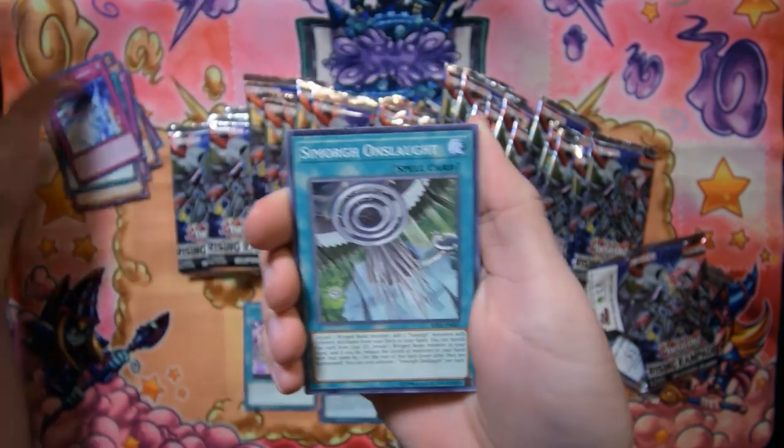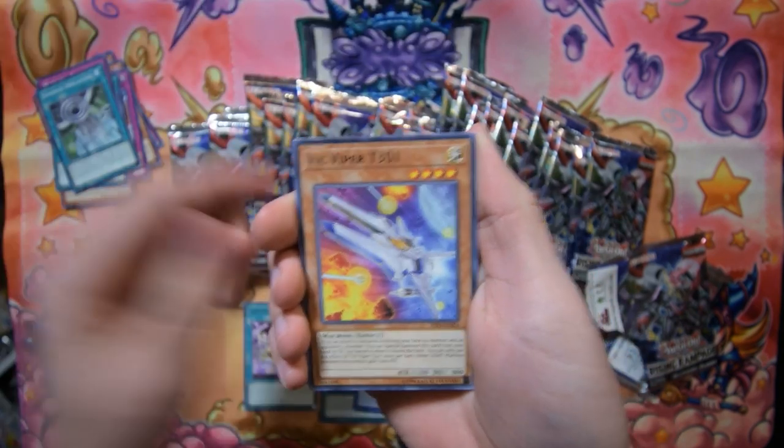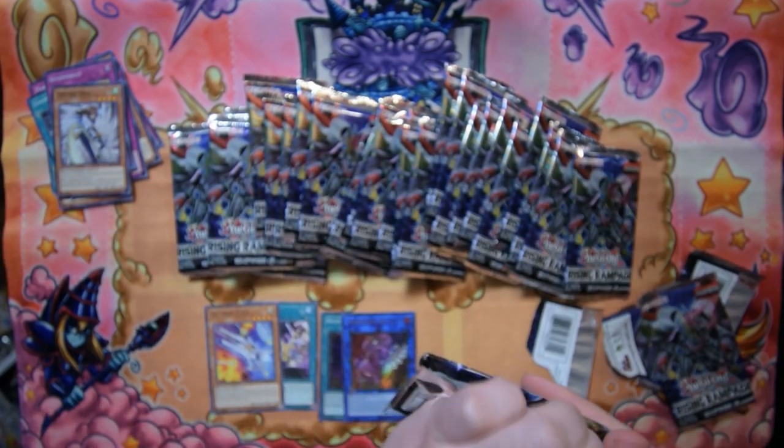Marincess Current, some more Onslaught, Shaman of the Tenyi — nice. Vic Viper and the rest of the commons there. So we already got one ultra rare, not too bad at all. We're hunting for the secrets though, that's what we're really hunting for.